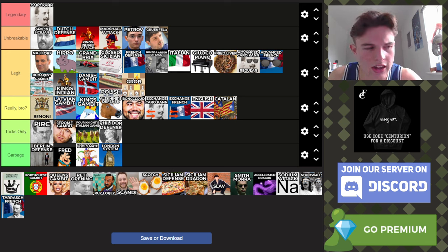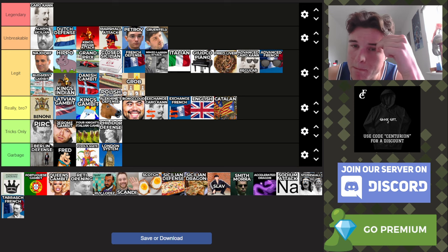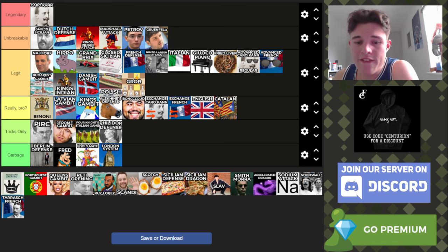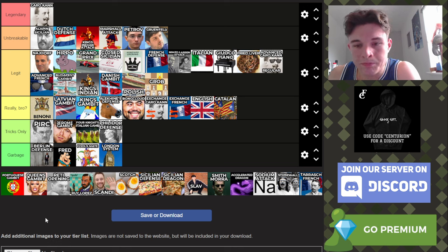Next up, the Ponziani. I'm actually going to have to search this one up. Okay, the Ponziani is e4, e5, Nf3, Nc6, c3. It's not bad — you can always transpose into different openings. I'm sure you can transpose into the Italian or the Ruy Lopez, or go for a really closed position with d3, maybe go for a King's Indian attack with d3, g3, Bg2. I know there are lines with Qa4 after d5. It's a legit opening. I know players like Eric Rosen play it, and Eric Rosen does not play boring openings, so I cannot say it's boring. I'm going to put it above the French but below the Closed Sicilian and Grand Prix, because I think they're more legit.